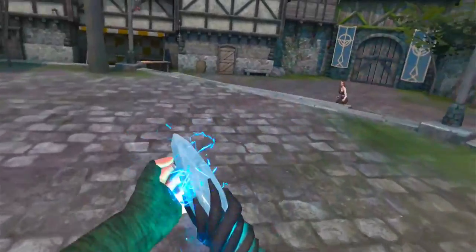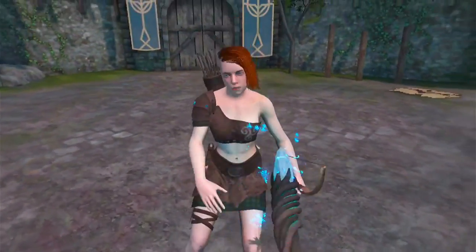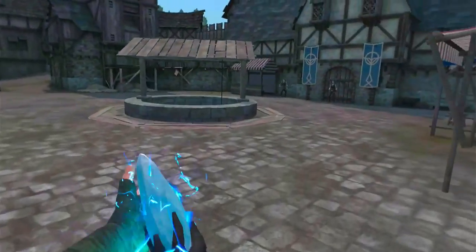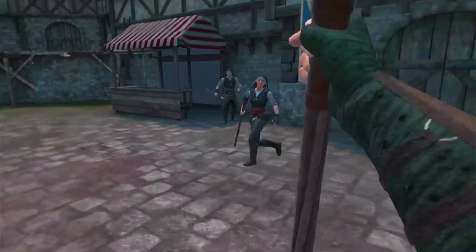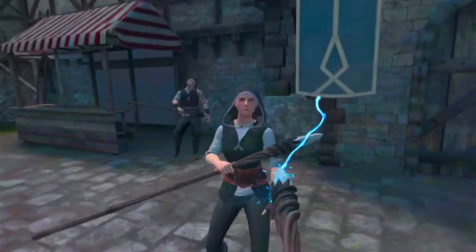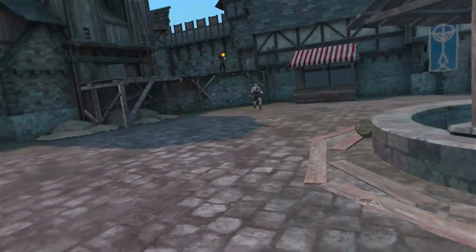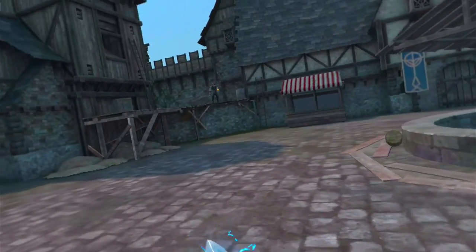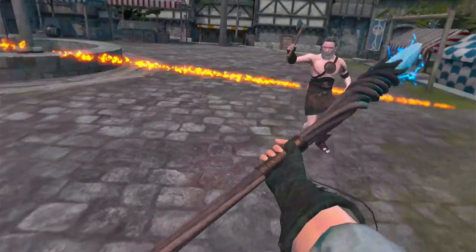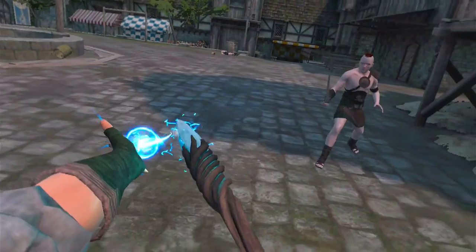The lightning staff has two effects. Once charged, tap the end on the ground to create an electric wave — anyone caught will at minimum be stunned. The second effect is even more deadly and hilarious: by waving the staff, you'll create a lightning whip. The whip is directly related to how you hold the staff and how much you move it around. If you hit them on the head with it, it almost always pops their head clean off.